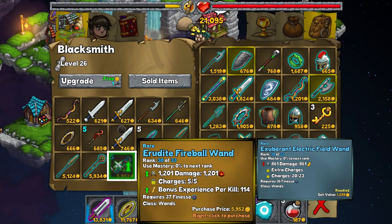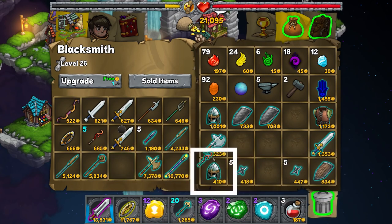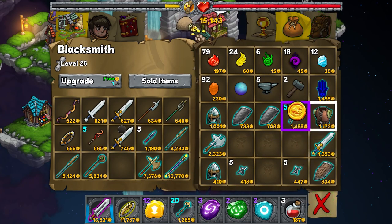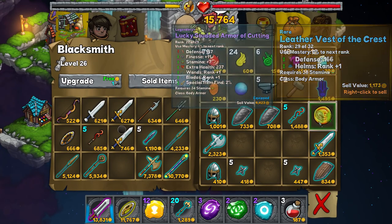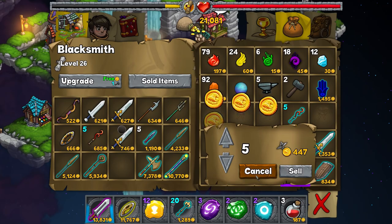Erudite fireball wand — bonus experience per kill, 100. That's an awful lot of fire damage this thing does. I accept. And I will sell all of this other stuff in order to get it. So all of you can go — bop bop bop bop bop — sell.